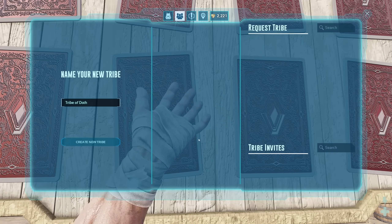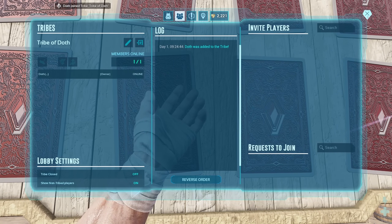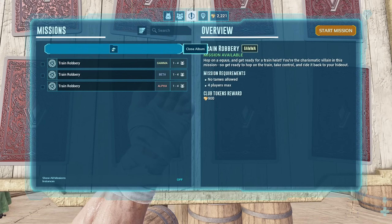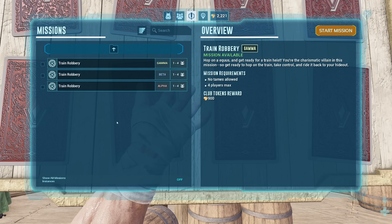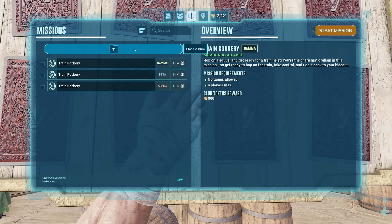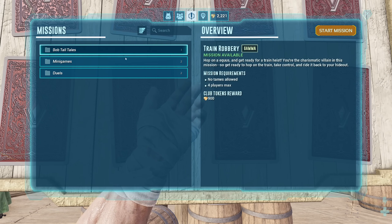To play a mission you have to make a tribe first, and then you can invite people to your tribe and they can play it with you. If they lose the mission they don't get any rewards and they're kicked out, but you can still finish it on your own. If you both win, I'm not actually sure if you both get the same amount of currency or not — can someone say that in the comments down below?